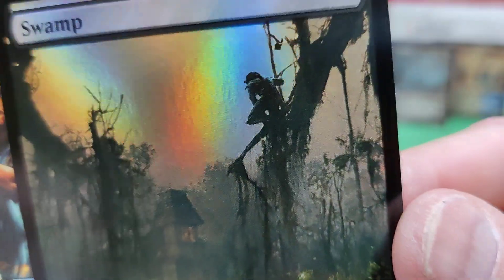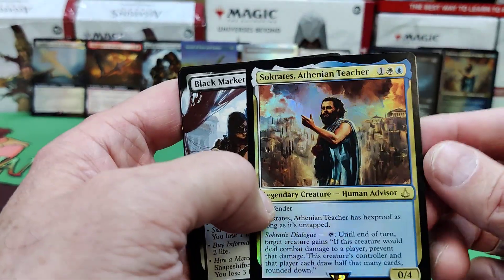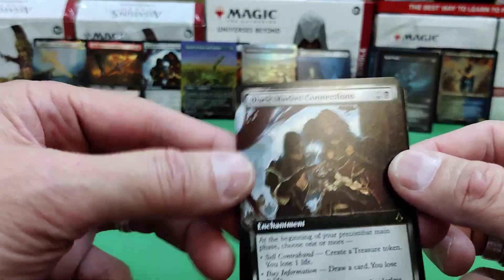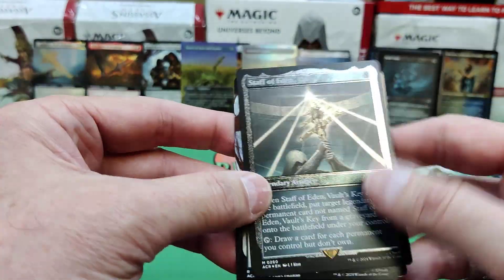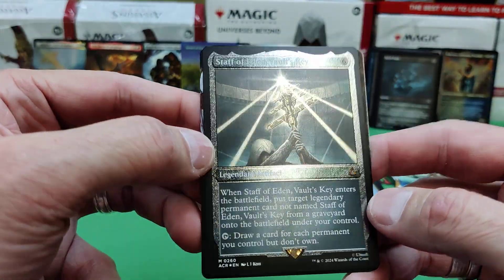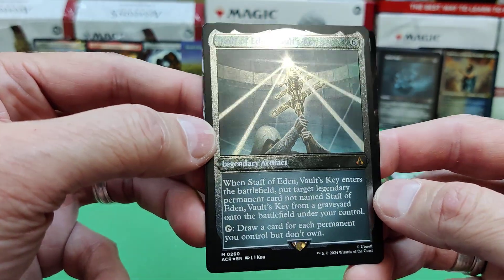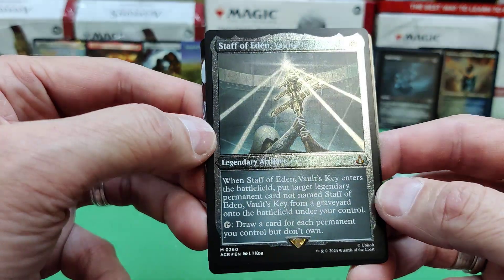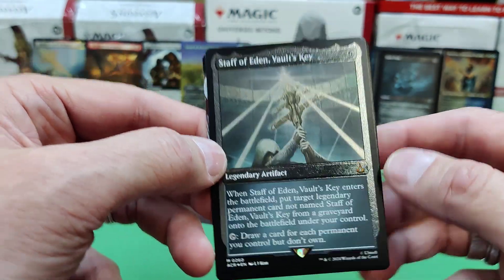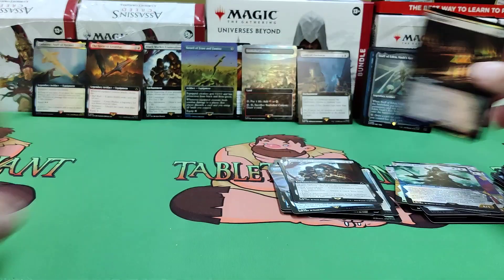We'd love to have you join us as a customer or just join us on the channel. There's the swamp. Socrates again, normal presentation. Black Market Connections, full art — that's a good looking card. And all these cards will be for sale on our website. And there's the Staff of Eden Vault's Key — when it enters the battlefield, put a legendary permanent card not named Staff of Eden Vault's Key from a graveyard onto the battlefield under your control. Draw a card for each permanent you don't own. Nice. Black Market Connections and there's Conspiracy again.